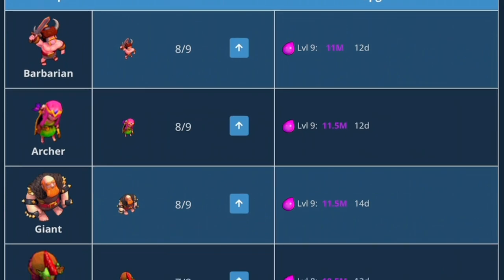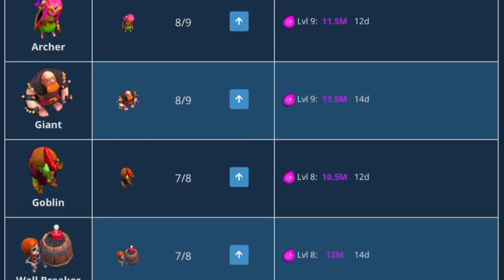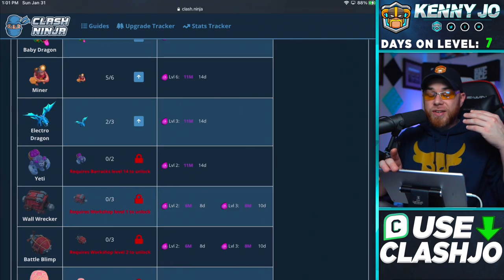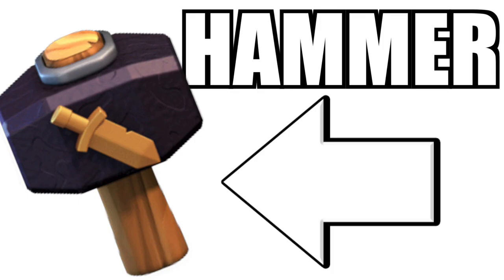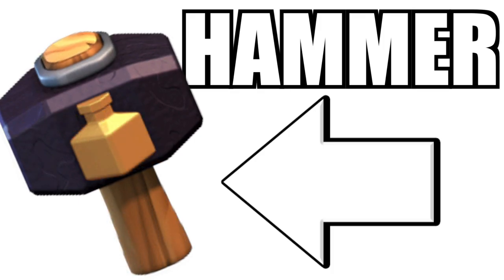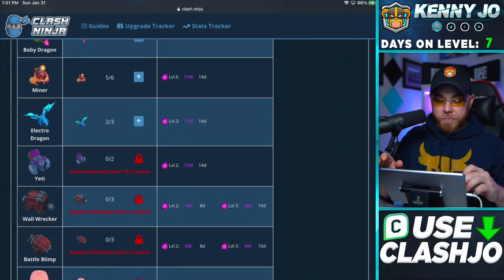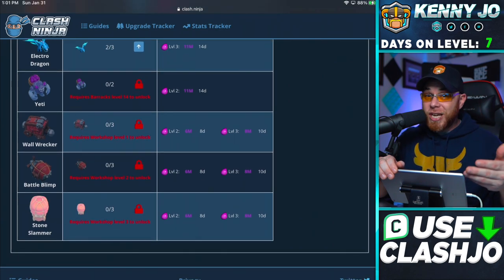We got Barbarians, Archers, Goblins that are 12-day upgrades. Everything else, for the most part, is a 14-day upgrade. So we're going to definitely need to have magic items - those Hammers of Fighting, those Hammers of Spells - to make sure that we can speed up the progress in our laboratory as quickly as possible. And then we also have the Siege Machines that we have to think about as well, which we'll talk about more in depth near the end of this video, because we got a Wall Wrecker, Battle Blimp, and a Stone Slammer. We've got to upgrade our Siege Machine Workshop two more times after it concludes its upgrade, and then we've got to upgrade Siege Machines.